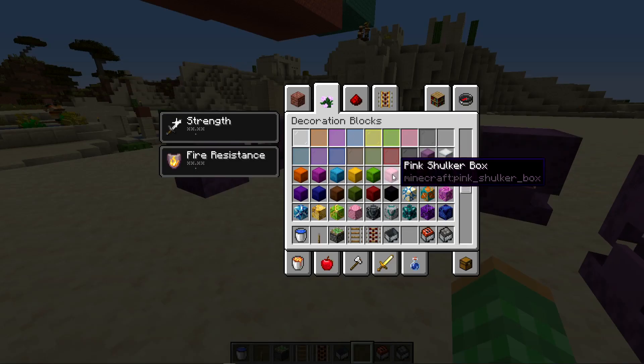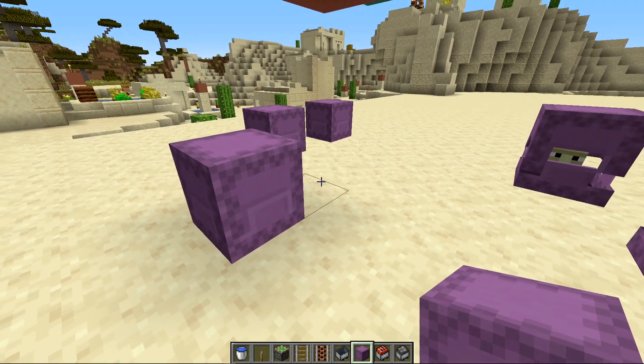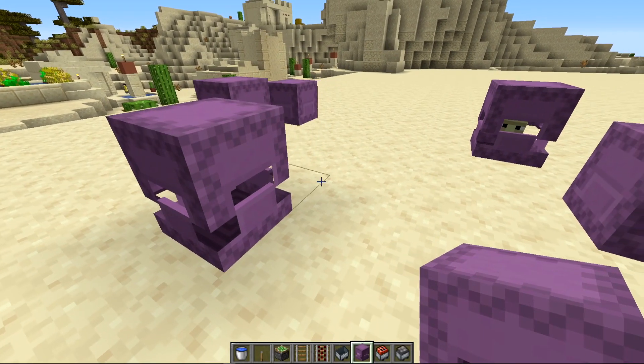Currently there's a bug where shulker boxes are acting like shulkers, opening and closing even though they're just boxes. This will probably be fixed in future versions. Oddly enough, if you stand on one when it opens up, you don't actually get lifted.